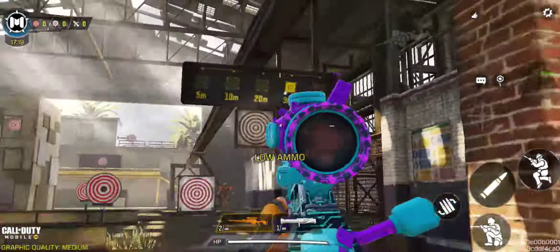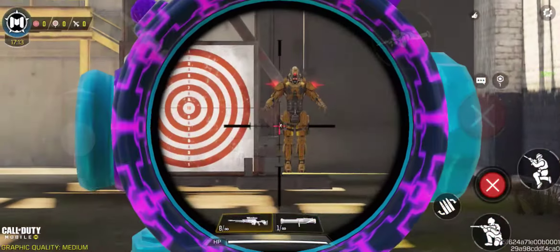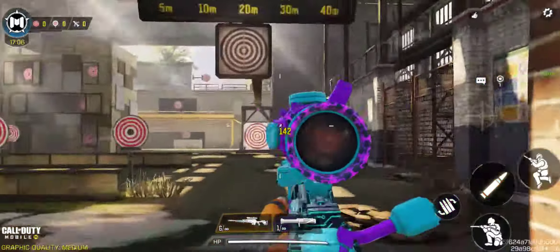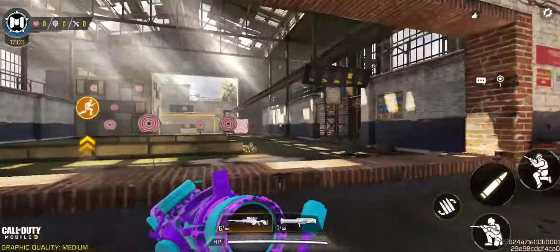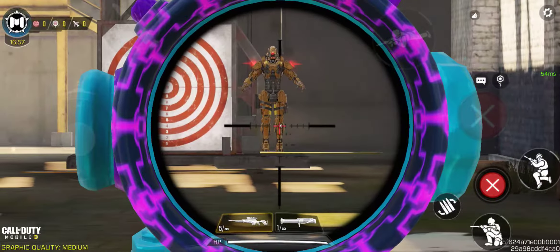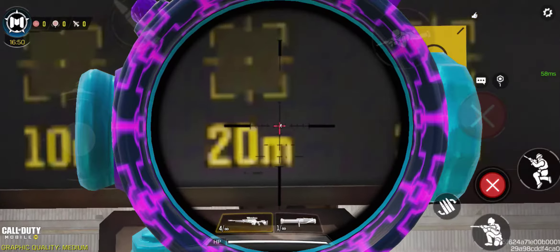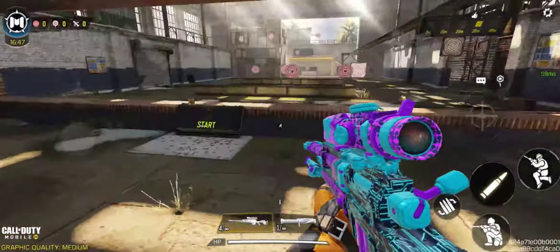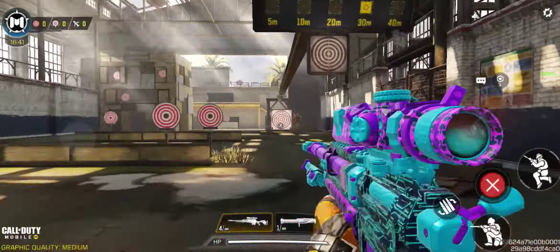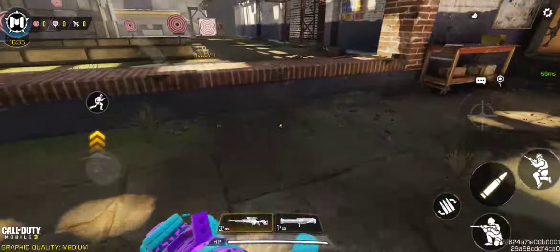Let's try 30 meters and see what happens when your enemy is that far. Let me quick reload. At 30 meters the chest shot is the same. A headshot to the head is 142. The Locus is giving amazing performance. A shot to the hand is 142, and to the legs is 95. So whether your enemy is 5 meters, 10 meters, 20 meters, or 30 meters away, your Locus is going to deal the same damage and your enemy is going to go down.